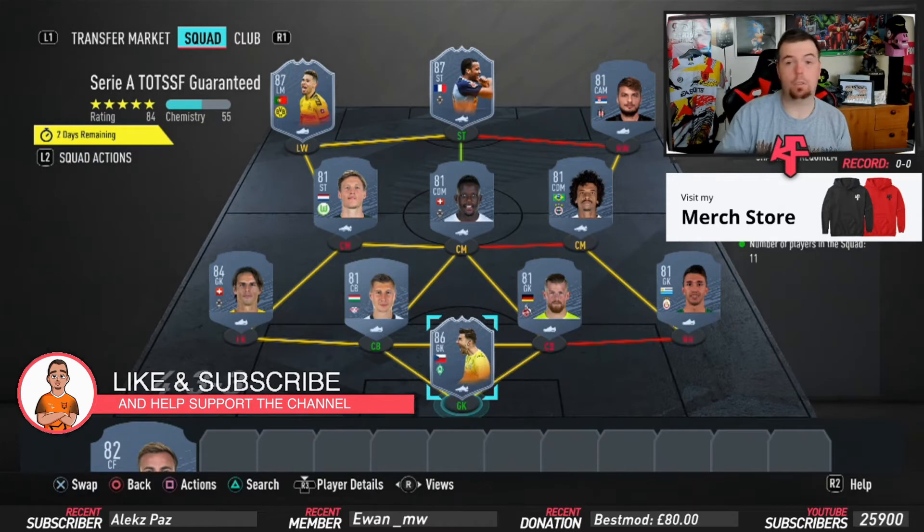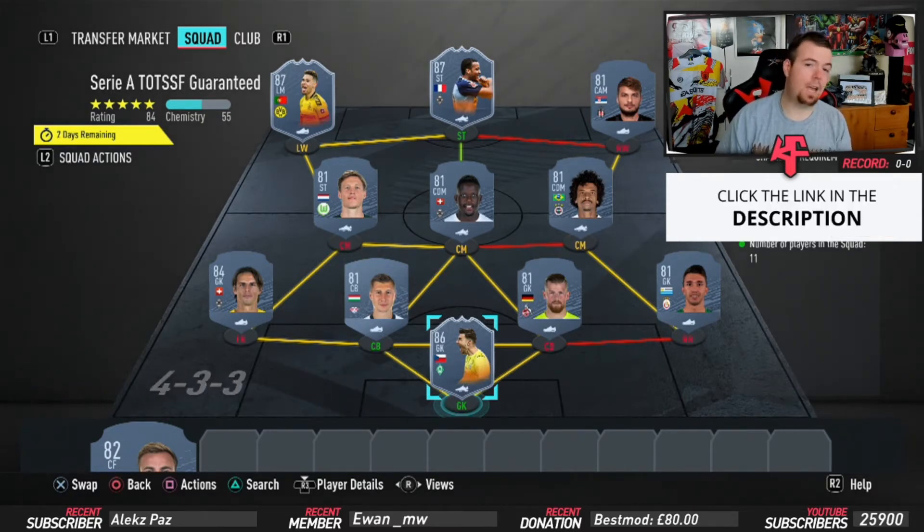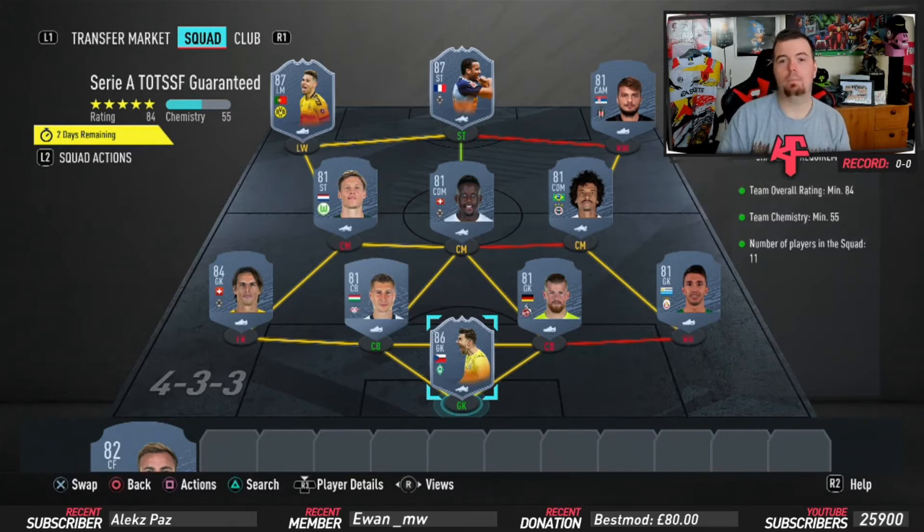Requirements are pretty much the same: 84 rated team, chemistry of 54 — can't lower anyone else by the way — 11 players in the squad. Pretty easy to do. What I've decided to go with is 2x 87s, an 86, an 84, and then the rest are all 81s. Really easy to do.